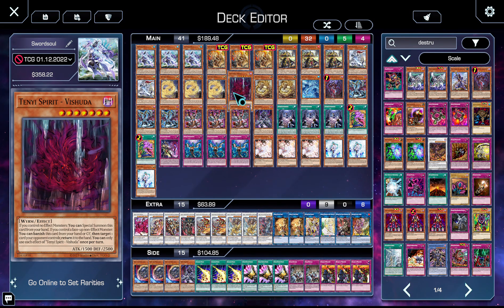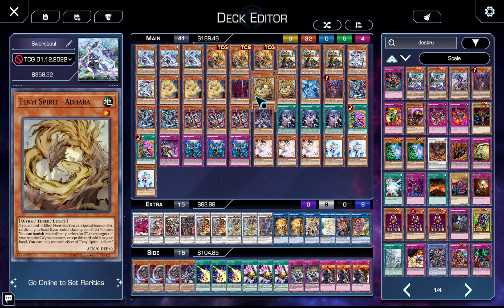We then have one Vishuda — he's amazing, non-destruction removal. Unfortunately it is targeting, but it's still non-destruction removal and it's fantastic. Then Adhara, because it's a level one tuner you can summon off of Vishuda. It adds things back to your hand and it's great in the grind game.